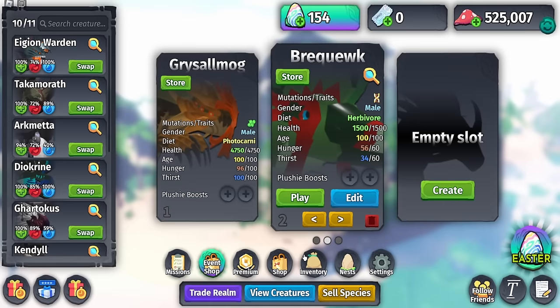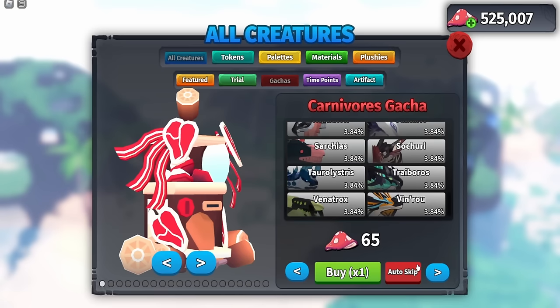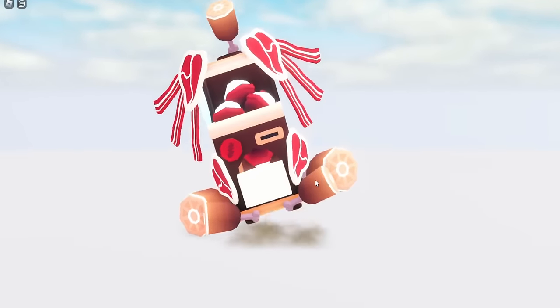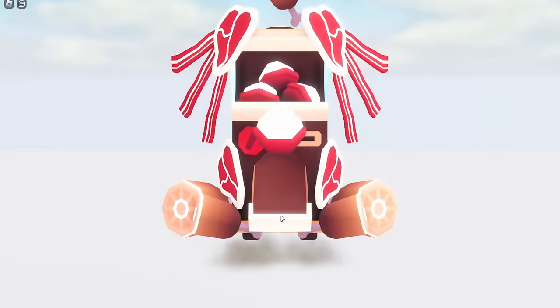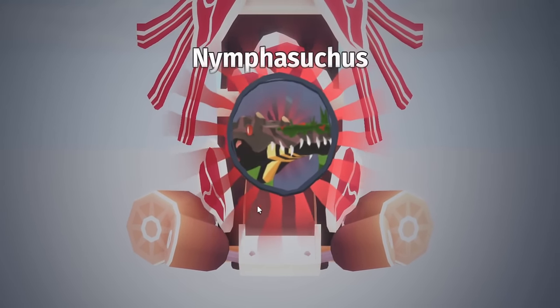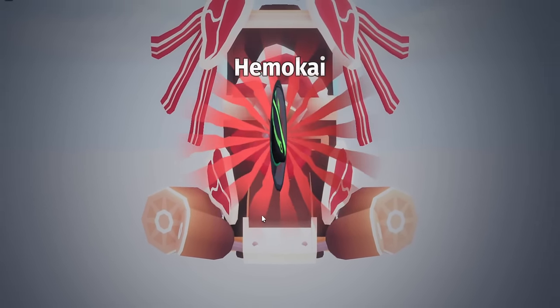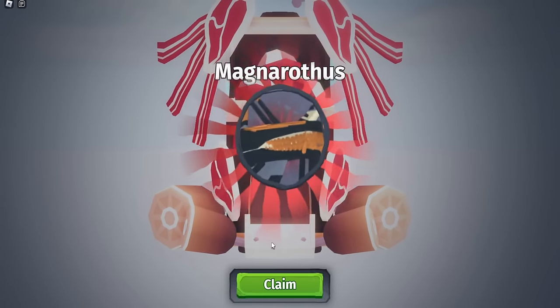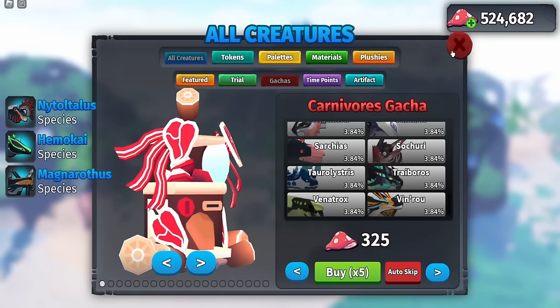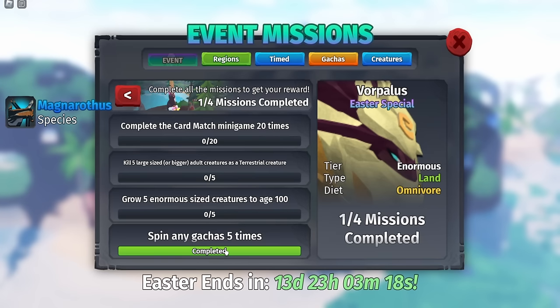Let's do the easiest mission first - spin any gacha five times. Going to the shop, I'll spin the carnivore gacha five times. Imagine if I got the Vorpolis from this, that would be hilarious. We got Poly Monstrum and Magna Wrote. Now if we go to Easter, we have completed one mission.